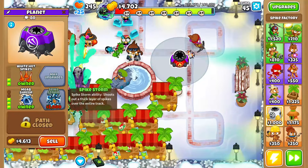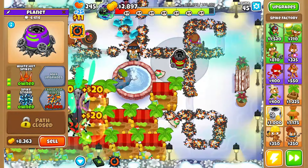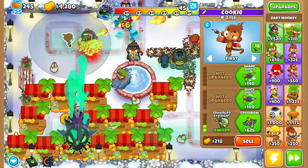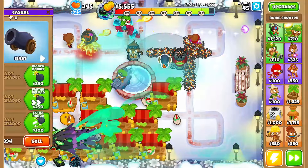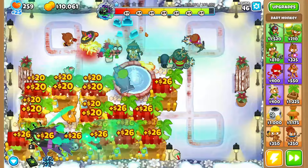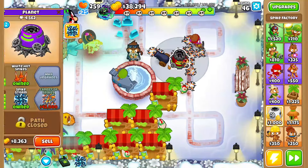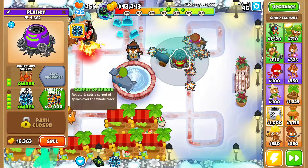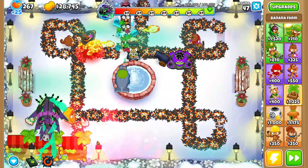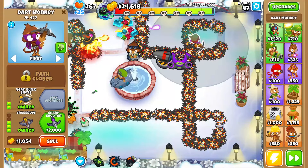It is round 40, here comes the lich. I'm gonna grab a 0-2-3 crossbow in the back otherwise we'll die. I'm gonna use deep breath to get rid of the MOABs. On round 41 I'll grab another 0-2-3 marketplace, and then one more.